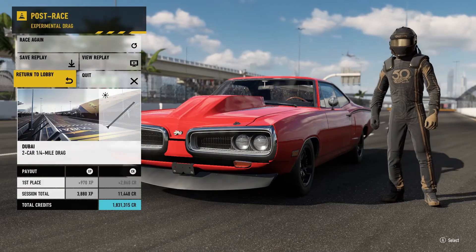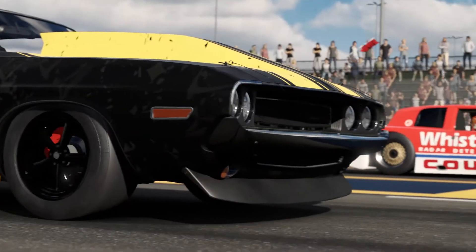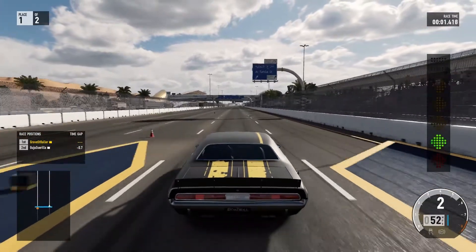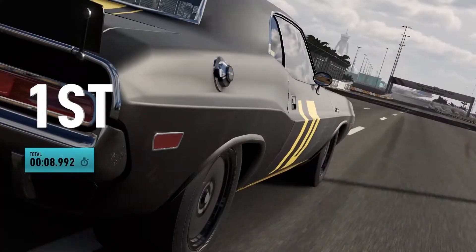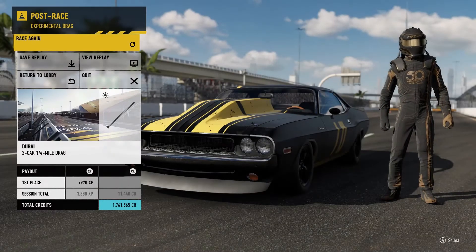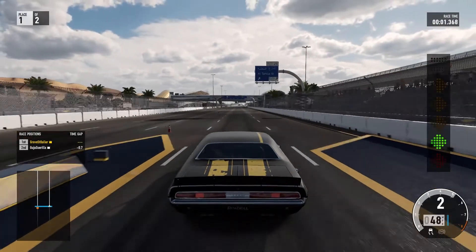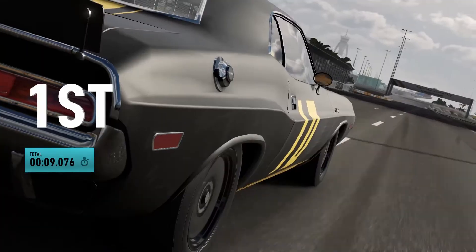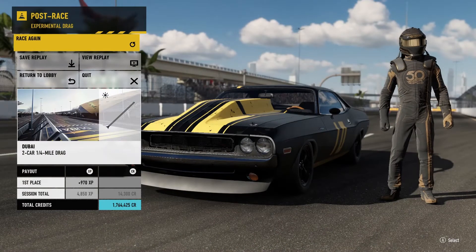On to the next car, which is the 1970 Dodge Challenger — which actually used to be my favorite car back then. We have the 1970 Dodge Challenger with the Roadkill livery on it. Yes, I know these cars might look rough with the upgrades, but I had to make them look like drag cars. This car isn't gonna be as fast though. 8.9 — a little bit faster than I was expecting. Let's give it another run. Yeah, that run was worse. We got an 8.9, so the Super Bee still remains in first among the challenger cars.